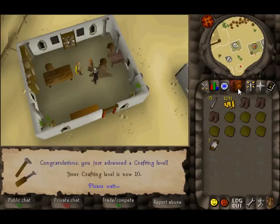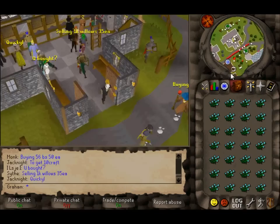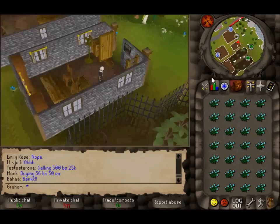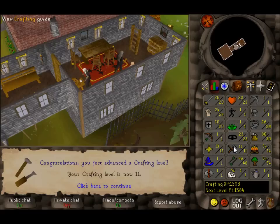Now moving back to Camelot. I'm back at Camelot and can start actually spinning flax. It's going to be pretty decent experience, I hope. Each spin gives 20 experience — that's just fine, I guess.